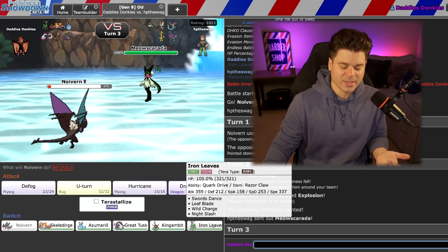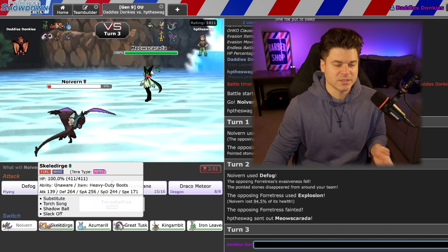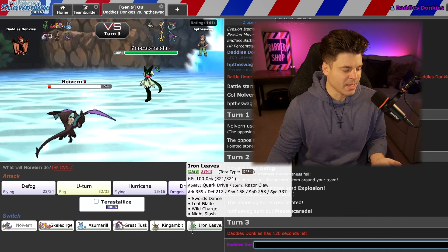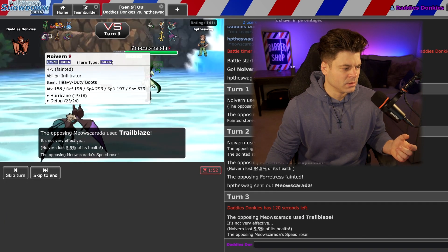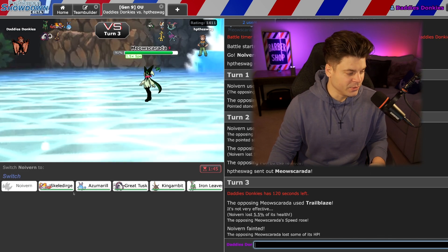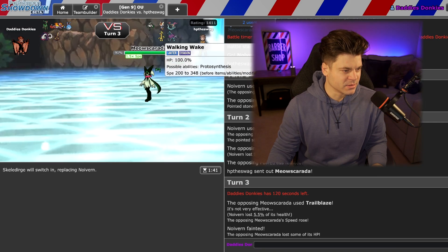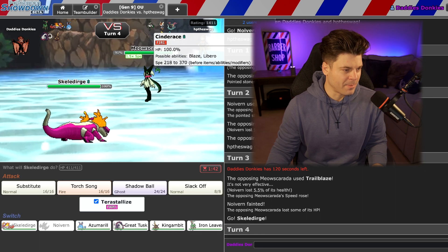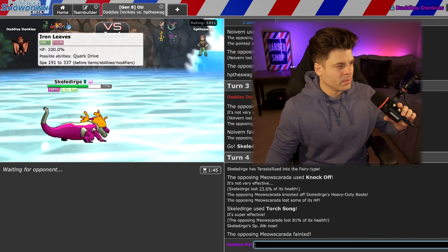I do kind of like Megahorn on Iron Leaves — it's not bad. It also hits Skeledurge and Quaquaval. Meowscarada is kind of OP. He's going to Sucker Punch me. I'll just sac this and click U-turn. He's life-orb risked the speed tie — 50/50, what can you do? I'll go Skeledurge and Tera Fairy because it looks to do decent. It's going to get blown back by Gholdengo, but I've got to Tera Fairy here. He goes Cinderace — I'll Torch Song. He knocks. All right, he's down. Let's see if we can get Leaves in.